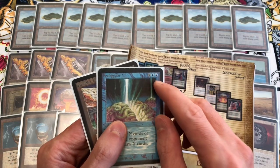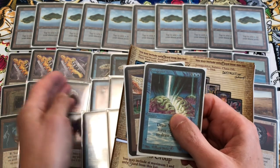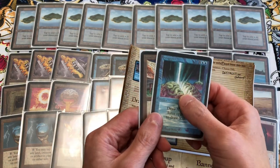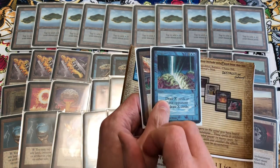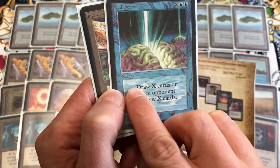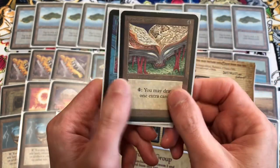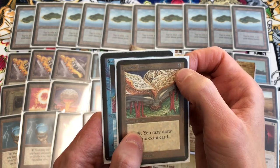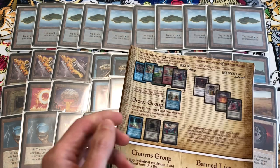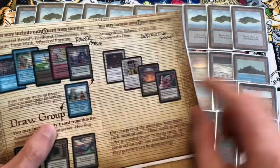Brain Geyser costs two blue plus X mana. Late game with a couple of Black Vices on the board you can cast Brain Geyser for eight or nine targeting your opponent — then they might have 14 or 15 cards in their hand and take one damage per card above four per Black Vice, which could be game over. The alpha Brain Geyser has a little red dot next to the word 'draw' in the text box. Jayemdae Tome is good too, but a casting cost of four is a little high and it's a good target for your opponent's Disenchant.